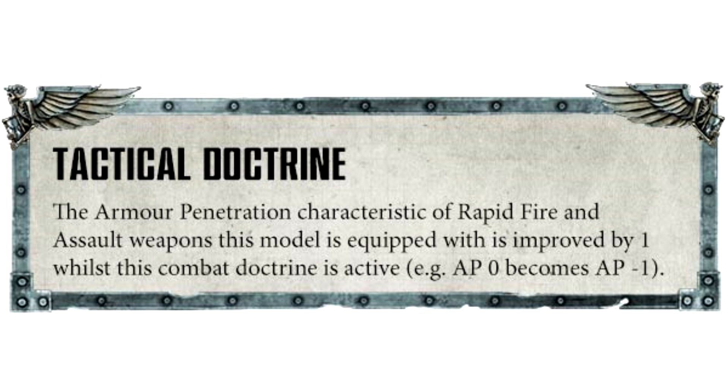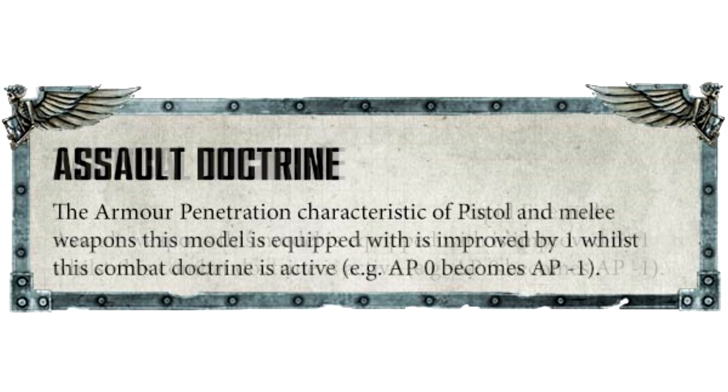The Assault Doctrine improves the armor penetration of pistol and melee weapons by one whilst active — AP 0 becomes AP minus 1. If you want to make a Black Templars list and get all these guys in there cutting things apart, these sound absolutely fantastic. Combined with the Imperial Fist tactics, White Scar tactics, Templar tactics, and Crimson Fist chapter tactics, Space Marines are really shaping up to be a top-tier army.